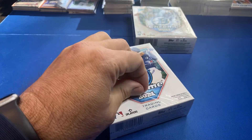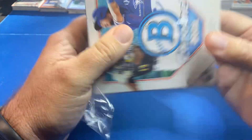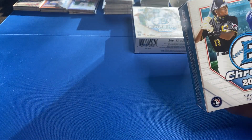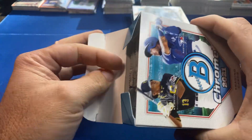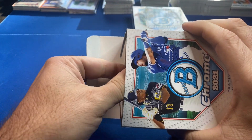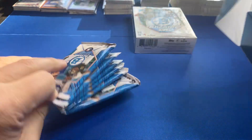Here we go, first mini-box coming up. Usually you get a color in each one, an auto in each one, and then that shimmer refractor in one of them. Yesterday we pulled a gold shimmer refractor.